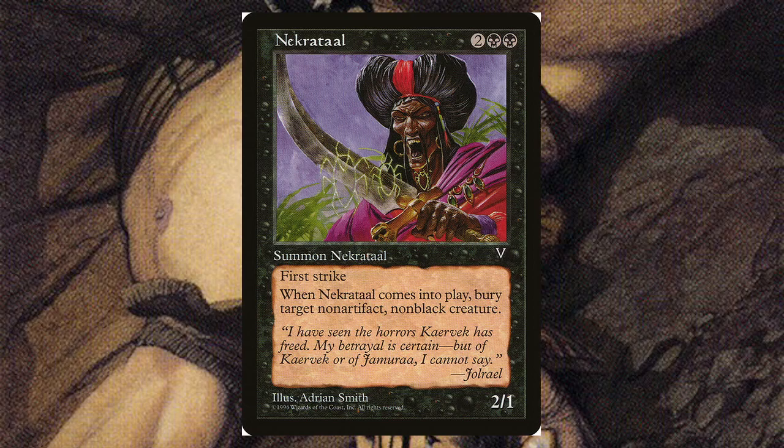Necrotol — for two and two black, it's a 2/1 with first strike. When it comes into play, bury target non-artifact non-black creature. 'Bury' was the old word for destroy back in the day. For four mana that's not bad — we do have better creatures like Ravenous Chupacabra that do the same thing, but if you're going for a more tribal assassin build, this is where it's at.